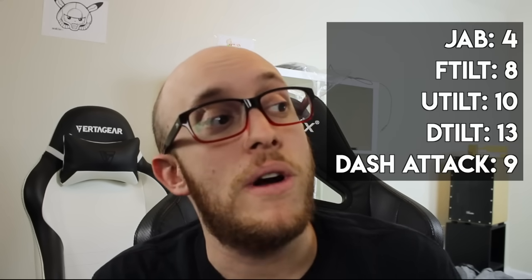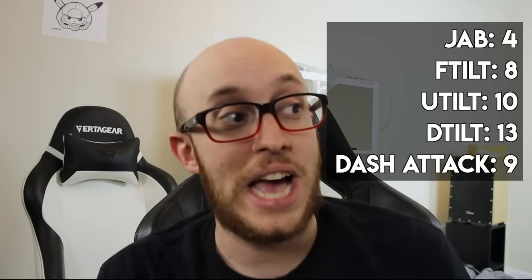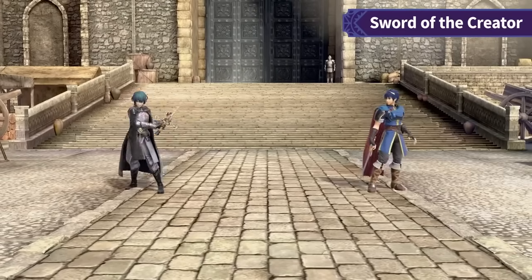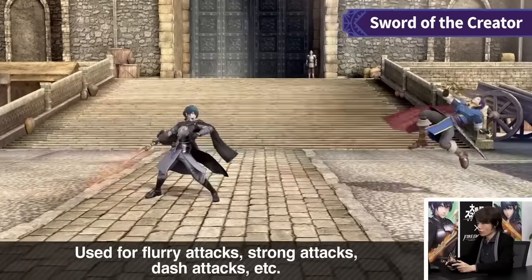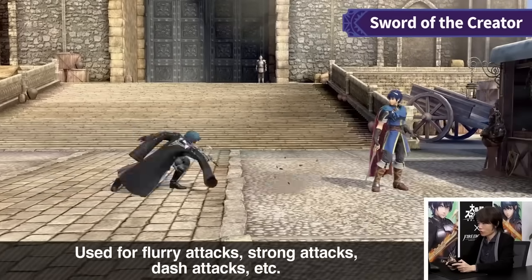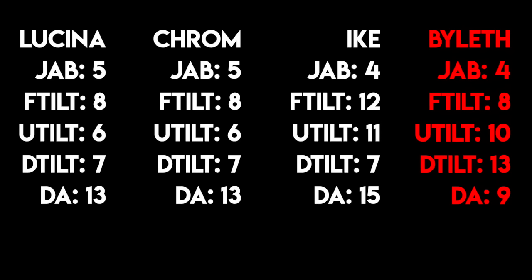First, I want to talk about the ground frame data. Jab is frame 4, forward tilt is frame 8 or 9 — frame 8 for above and frame 9 for forward because it's an overhead swing. Up tilt is frame 10 at a diagonal in front of Byleth and frame 11 just above. Down tilt is frame 13, and dash attack is frame 9. Overall the frame data is pretty okay for a character, especially considering the range they have. I'll put the frame data on screen comparing Byleth's frame data with other swordsman characters.